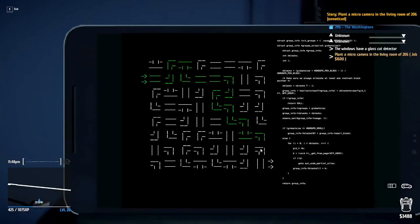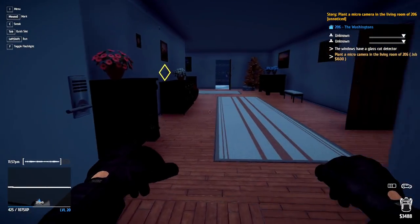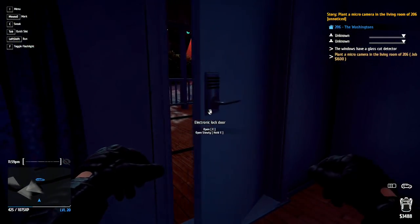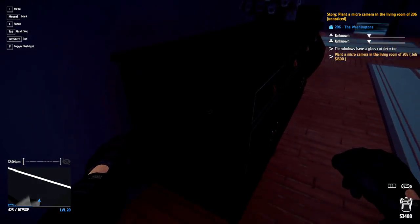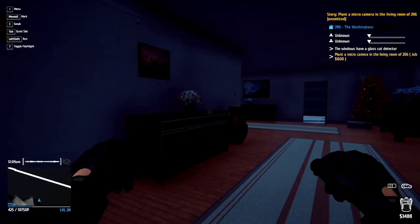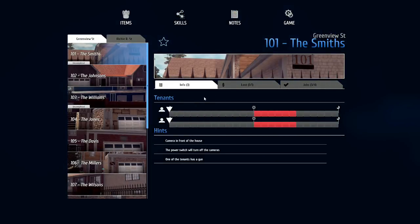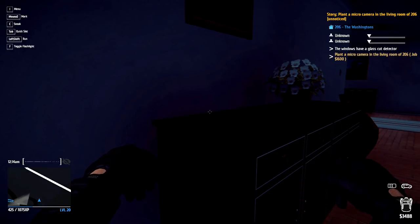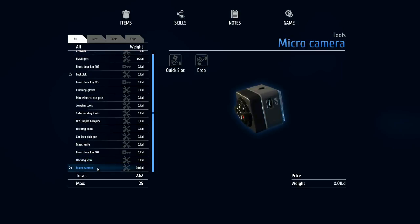I need to come in here — I've got to do a hacking game in order to be able to do this. This is not the time to spend ages messing around. Right — so we've opened that one. Open slowly, close slowly. Plant a micro camera — is this where I needed to plant it? In the living room... I don't know how to plant a micro camera. I haven't put it onto there yet — I need to go into here and find the micro camera.